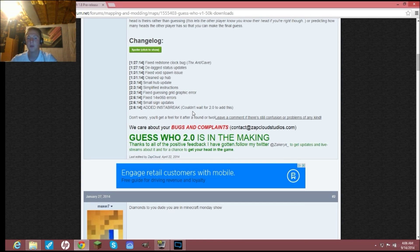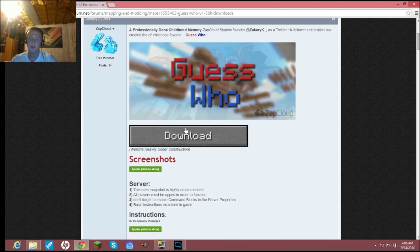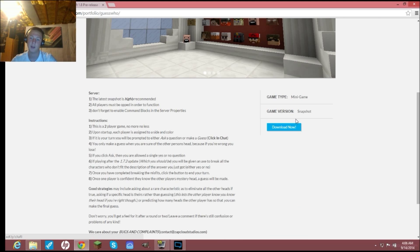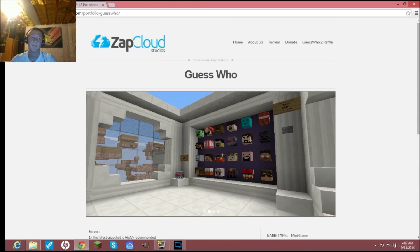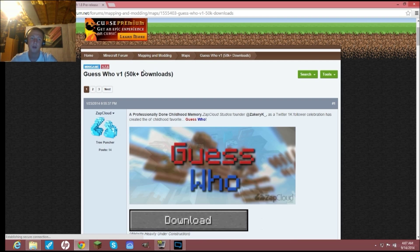Download the mod file here — it'll either take you to AdFly or something like that, just download it. It's safe, I promise. You click download, it takes you to ZippyShare or something like that, then hit download. It may route through AdFly but the download link will also be in the description below.